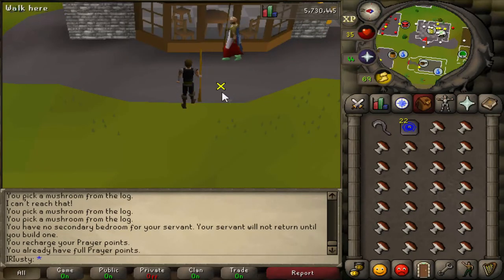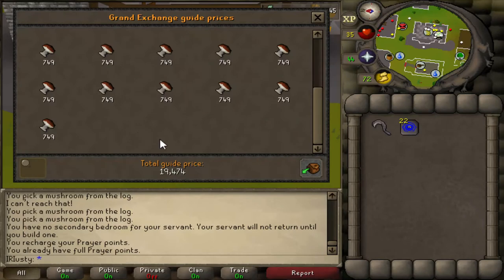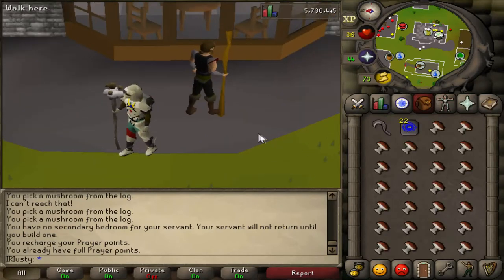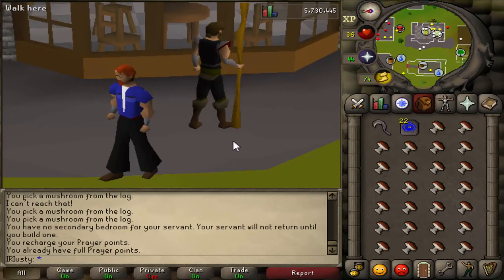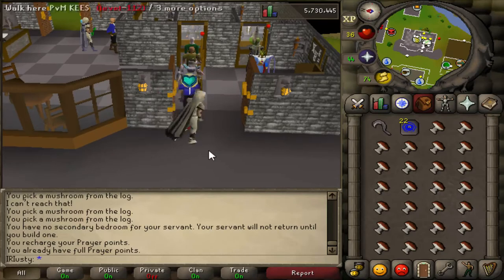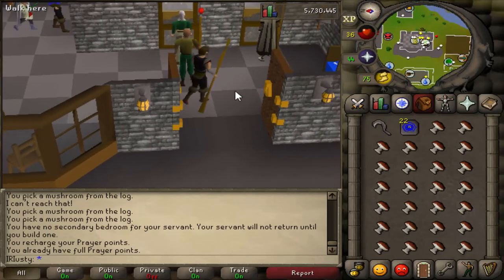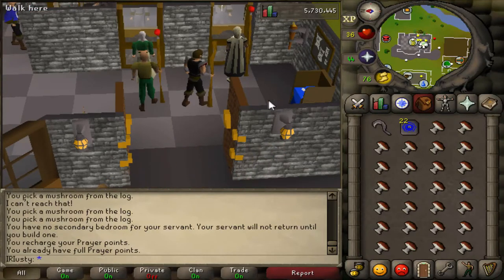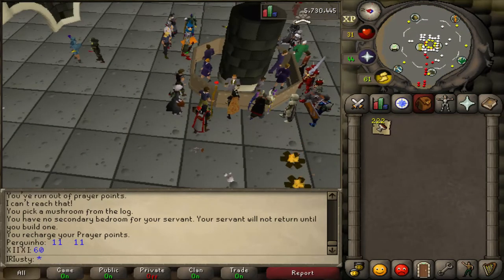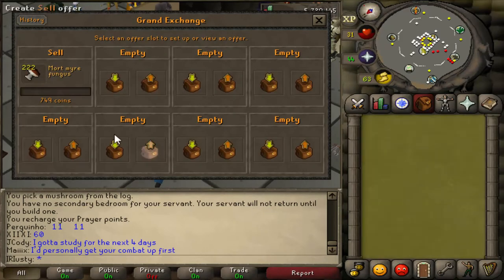Price check per inventory: you spend 661 GP on a tele tab but get almost 20k per inventory, so it's a pretty good way to get start capital. Also, if you have the agility armor, a spotted cape, or a cape of lightness — anything that helps your run energy not deplete — that'll increase how many fungi you get per hour.